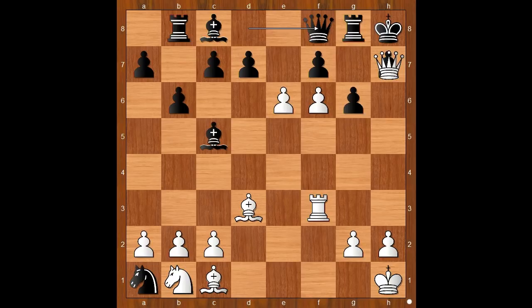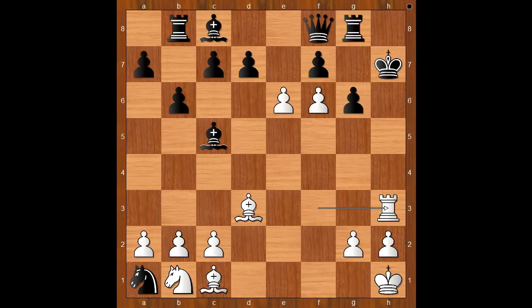Queen takes on h7, check. And after king takes queen, rook to h3, check. Queen to h6, and then rook takes queen — checkmate. What a beauty.